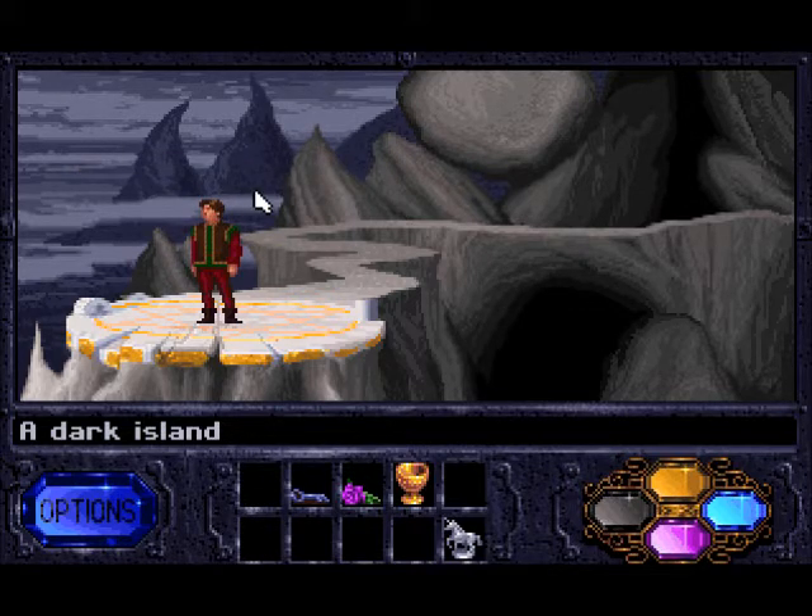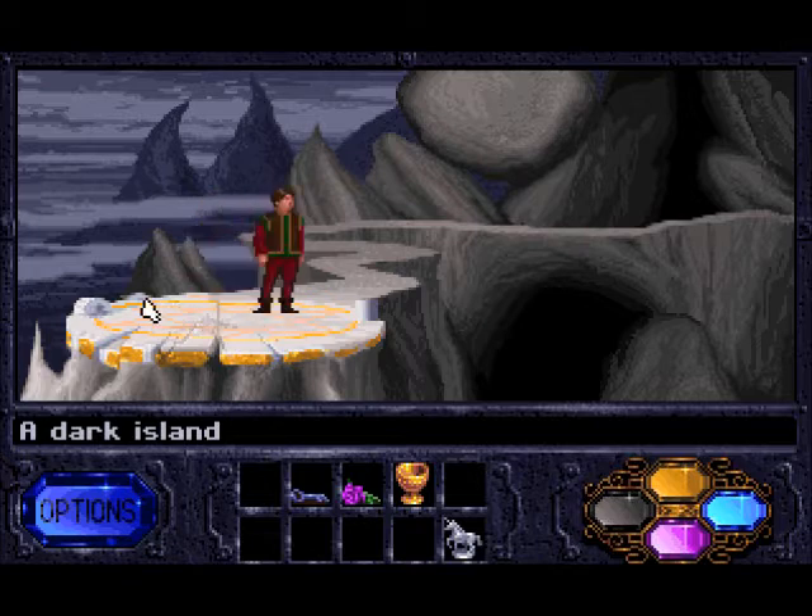Okay, so if you notice, this little platform looks like the one we came from. But if you bring an extra orange potion, you actually can't use that platform to go back. So now we're stuck on the island.